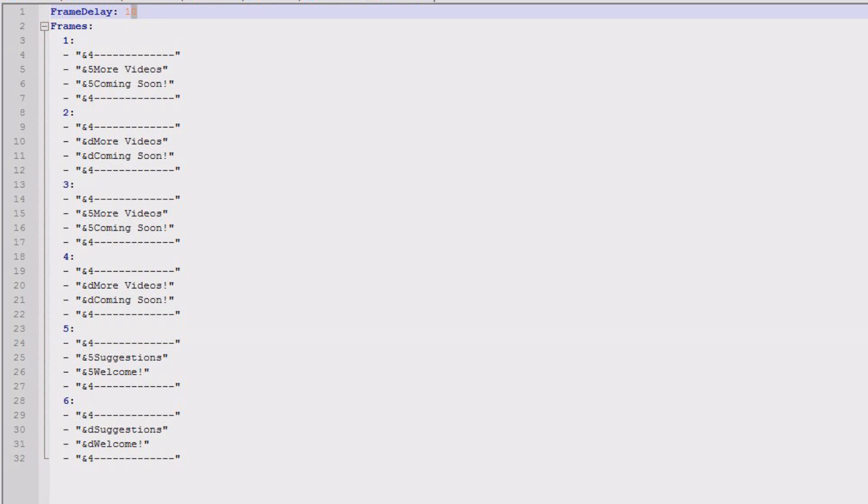You can also set the frame delay at the top, which controls how quickly it changes. One second is 20 ticks, and the default time is 10 ticks, so that's half a second per frame. You can obviously change it — I've done a few different ones, some slower and some faster, so you can see the difference.